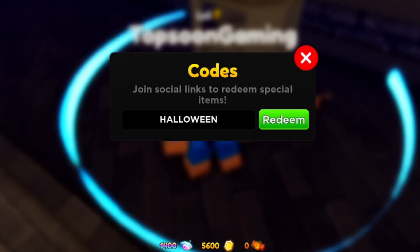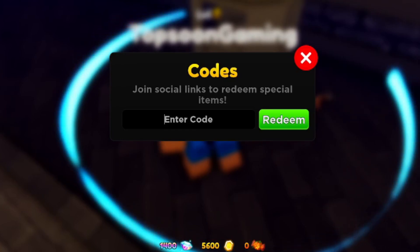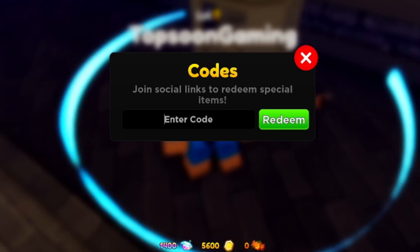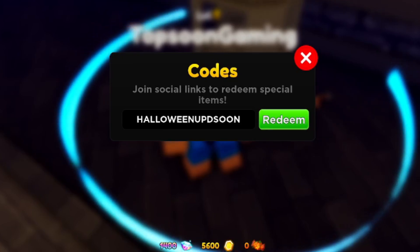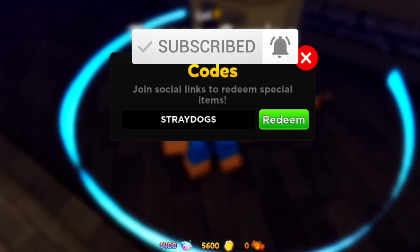Next code is going to be called halloweenupdsoon — H-A-L-L-O-W-E-E-N-U-P-D-S-O-O-N. This code should give free gems as well, but let's check — this one has been deactivated, so you can skip it. Stray dogs is deactivated as well. I'm going to be dropping brand new codes next week, so make sure you like and subscribe right now.